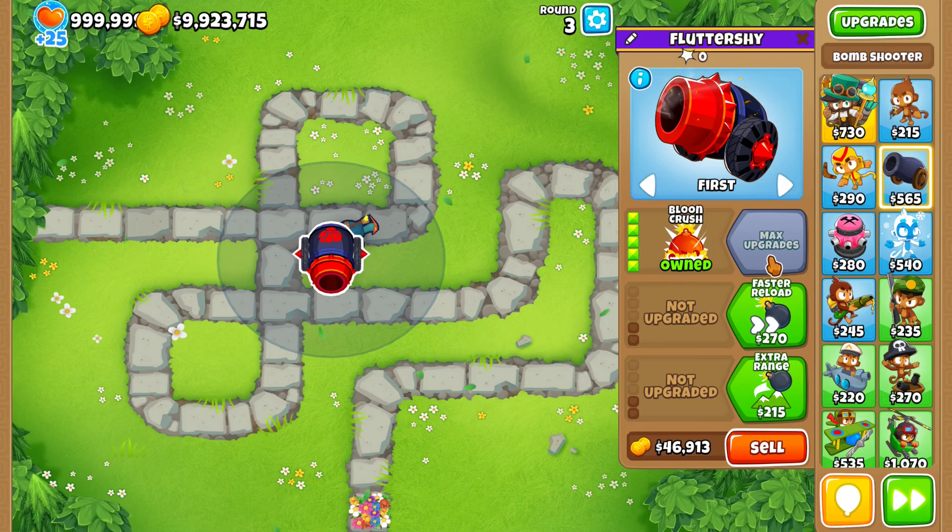The Glue Gunner got a whole lot of changes. The biggest one is that the Glue Splatter price has been reduced from 1,450 to 970 — that's a 480 dollar decrease in price, which is very, very good. However, the pierce has been reduced from 3 to 2. The Glue Storm duration has been reduced from 20 to 15 seconds, and the slow ability went from 75% to 50%. With Stronger Glue it's now reduced from 90 to 75, so a lot of nerfs on this guy. However, the 4-0-1 Bloon Liquefier puddles will now last an extra round, which is a very good buff. And the Relentless Glue got a price increase of 400 bucks.